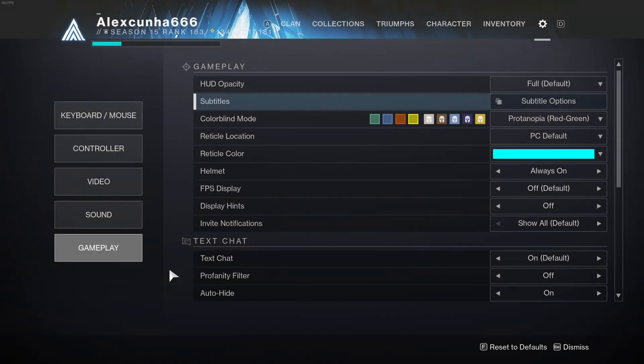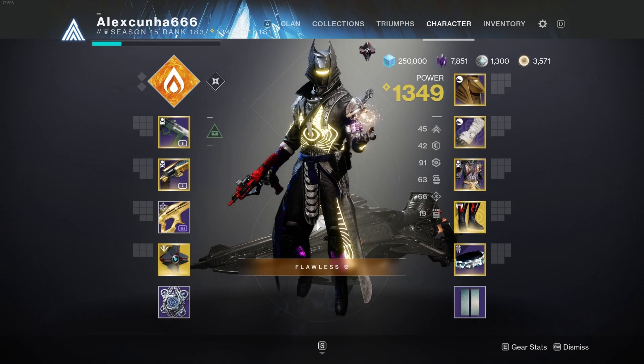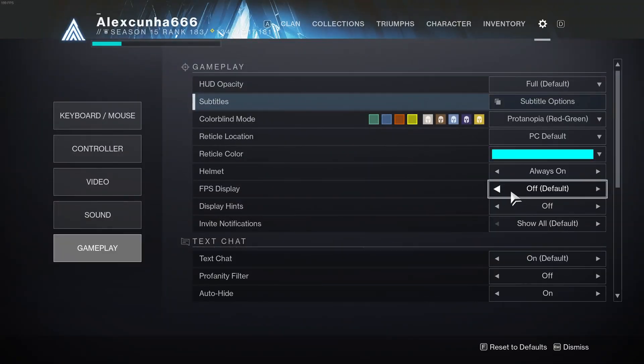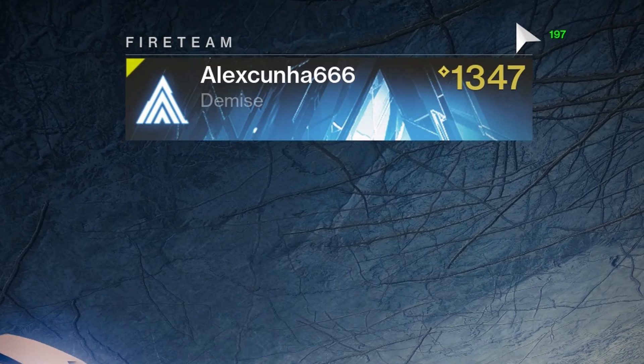The next setting is a very basic one — choosing if you want your character with the helmet on or off in social areas like the tower. I always have the helmet on. The next option is the FPS counter, which allows you to see exactly how many FPS you are running the game at. Very useful so you can monitor the performance in the game.